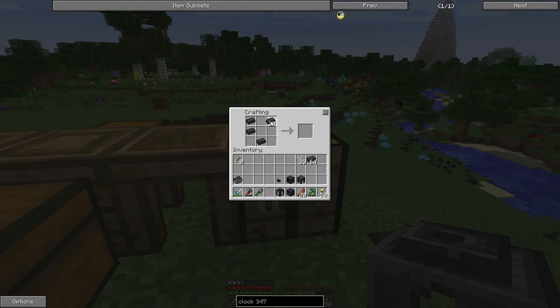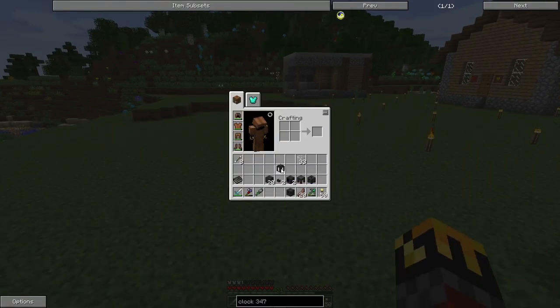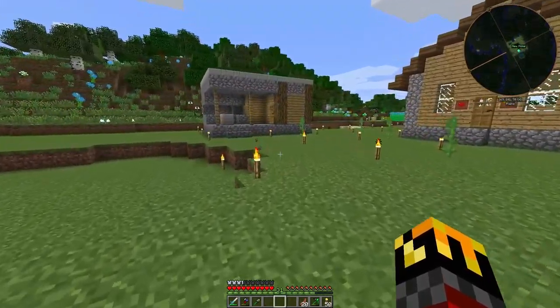Let me also grab another smeltery drain and another faucet so I can have both, plus one casting table and a casting basin simultaneously. Everything else can be turned into seared bricks, which I'm going to need a lot of. That should be enough to start — let's begin modifying the smithy to fit the smeltery.